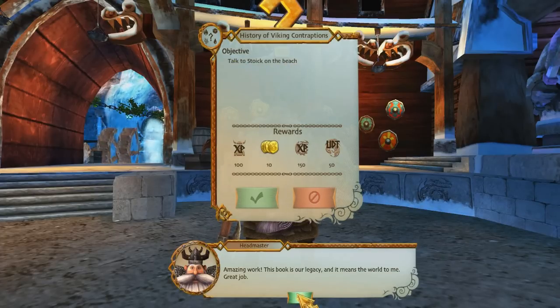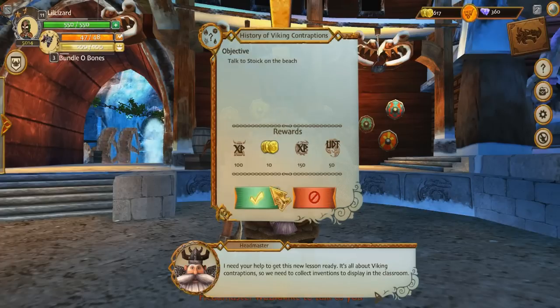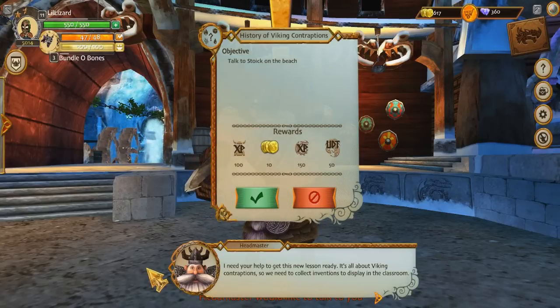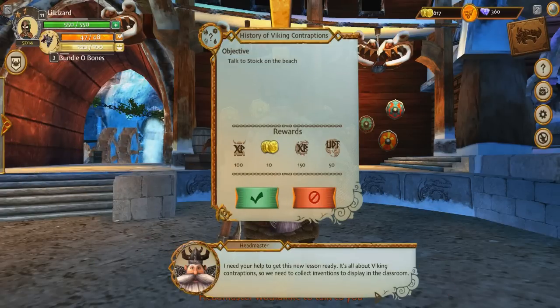That's a new quest — talk to Stoic on the beach. I got my reward, which was pretty good. Now we're talking about the history of Viking contraptions, but I think we're going to finish it up here for this episode. Next episode we'll be moving on to the history of Viking contraptions, which should be pretty interesting. I'd like to know what inventions they got up to back in the day. Hope you guys enjoyed — if you did, leave a like, subscribe to the channel for more How to Train Your Dragon. We will see you guys soon. Cheers, guys!